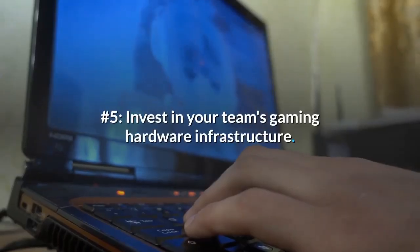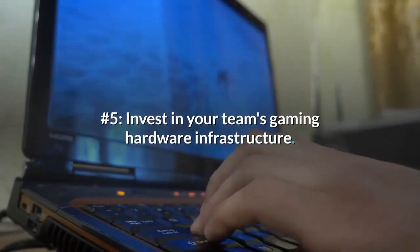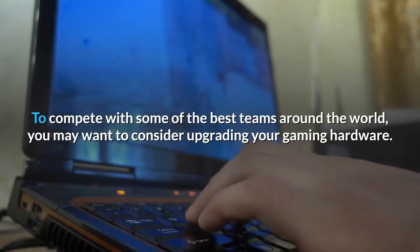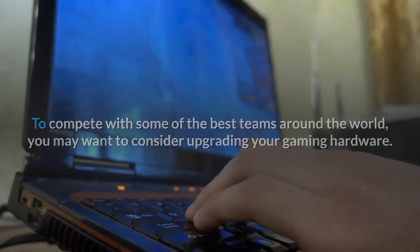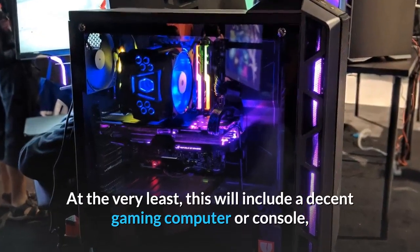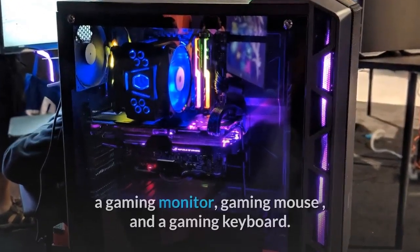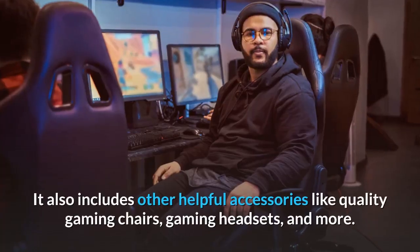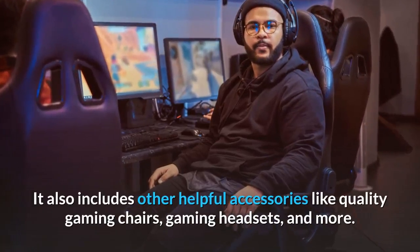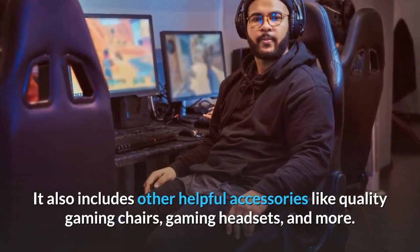Number 5: Invest in your team's gaming hardware infrastructure. To compete with some of the best teams around the world, you may want to consider upgrading your gaming hardware. At the very least, this will include a decent gaming computer or console, a gaming monitor, gaming mouse, and a gaming keyboard. It also includes other helpful accessories like quality gaming chairs, gaming headsets, and more.